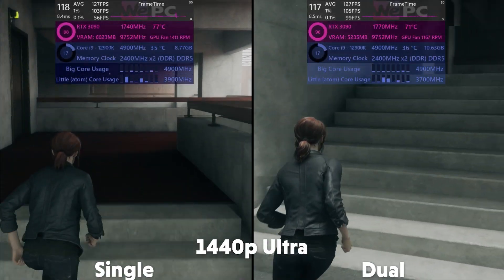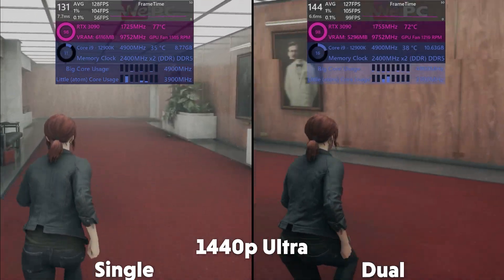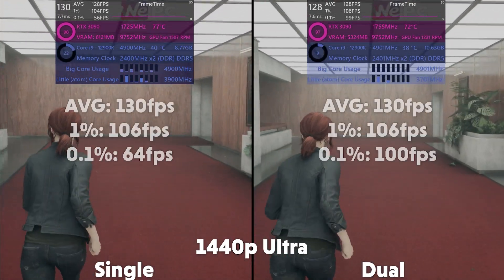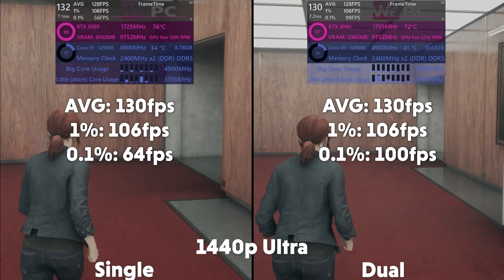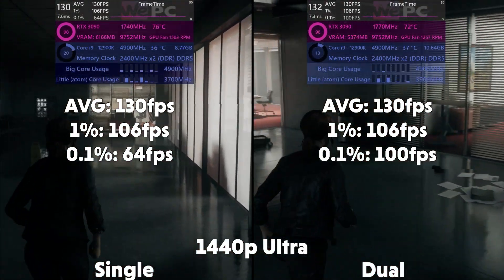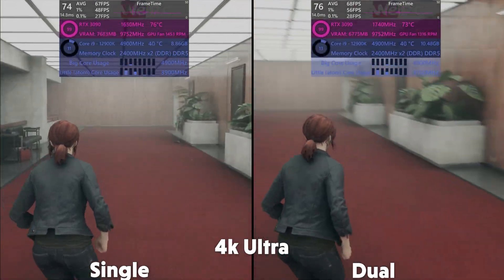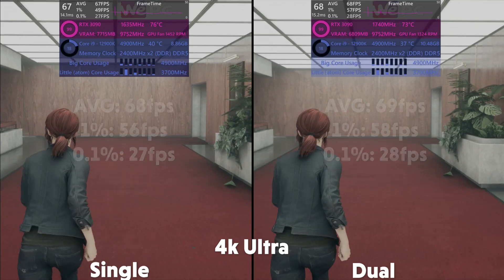We start off with Control, and at 1440p Ultra, the single channel averages 130fps, with a 1% of 106 and 0.1% of 64. With the dual channel averaging 130fps, with a 1% of 106 and a 0.1% of 100. Up at 4K, the single is averaging 68fps, with a 1% of 56 and 0.1% of 27.